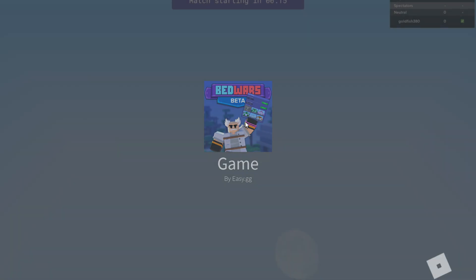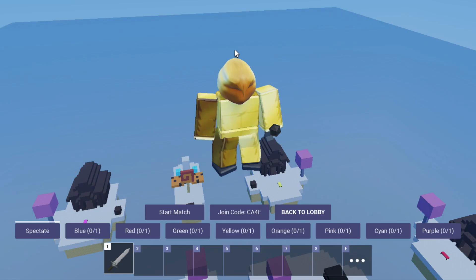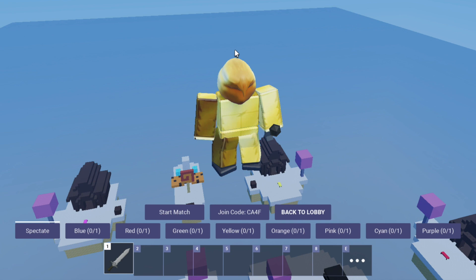When you join in and if you are the owner, you will get these options at the bottom. You can choose to join any team or spectate. They also give you the join code in the center, which you can give to other players to join, such as your friends.